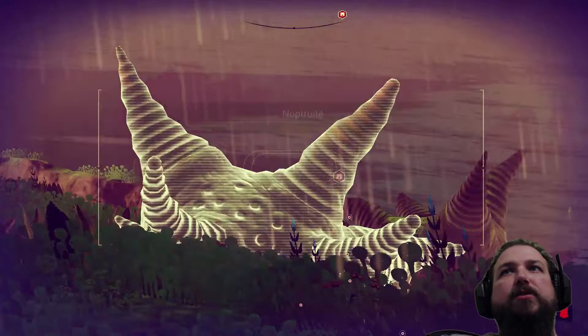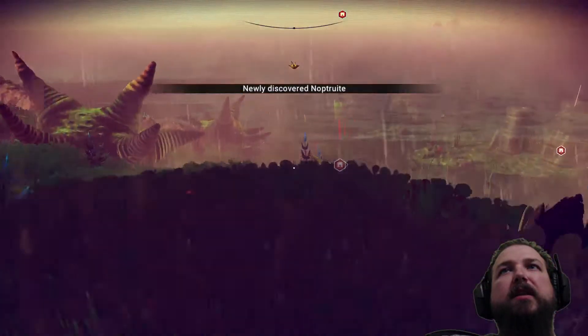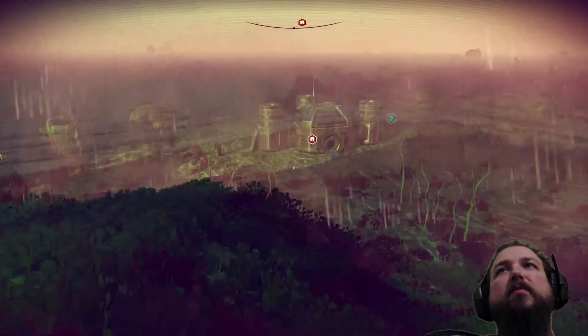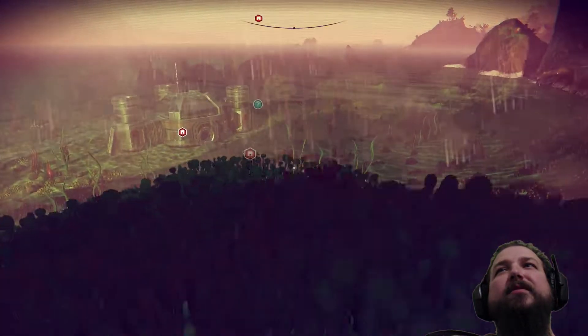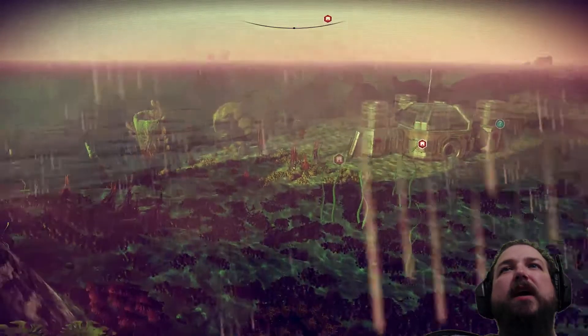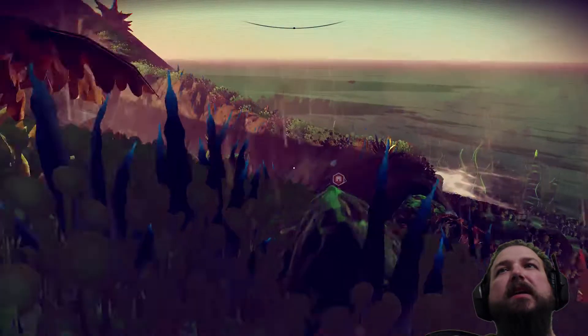The only thing making it a spectacular view is the rain everywhere. There's creatures in the water! Let's jump right in and check out the creatures in the water. There's a building underwater! That is so cool — a whole building! I've seen shrines, like little ruins and stuff, but I don't think I've seen a whole building underwater before.